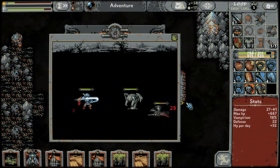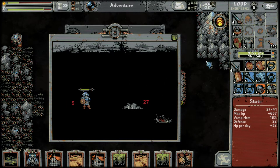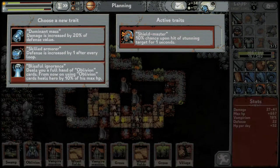The mosquito is annoying to kill — if I remember, they just evade everything. We can upgrade, let's go! New trait options: damage is increased by 20% of defense value; defense is increased by one after every loop; deals a full hand of oblivion cards from now on. We're going to take damage increased by 20% of defense value.